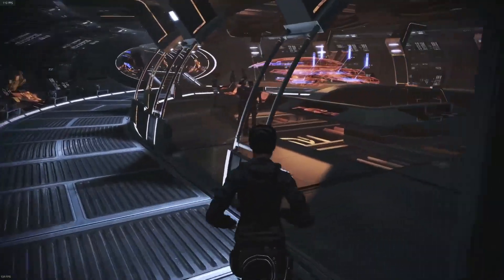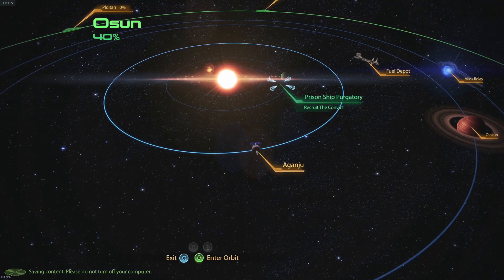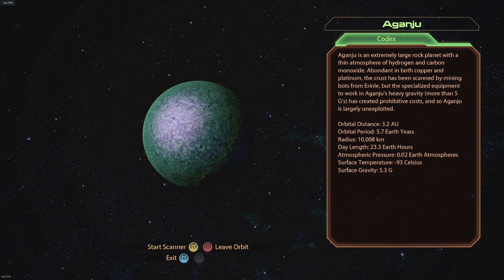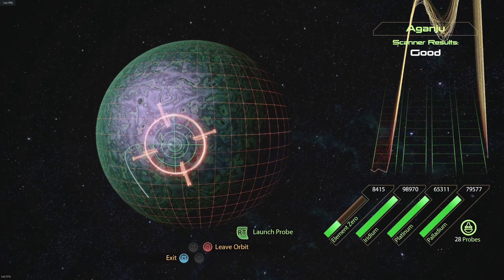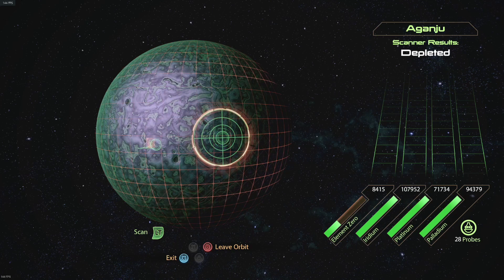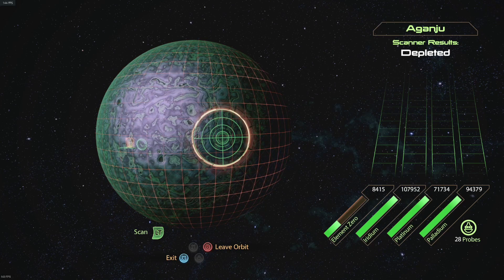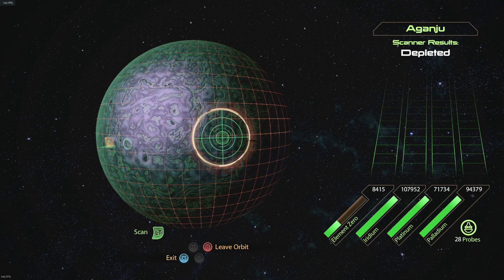The next mod is called One Probe All Resources — this is probably my favorite mod on the list. If you've played the game long enough, you probably don't want to go to every single planet and keep probing back and forth — it takes a while. With this mod, one probe per planet is all you need. You can see the resource scanning results come in — just fire one probe and you collect everything on the planet, and it's depleted. All the links for these mods will be down in the description. Let me know in the comments what you think, don't forget to endorse the mods, show some love to the creators, and don't forget to like and subscribe. As always, enjoy.